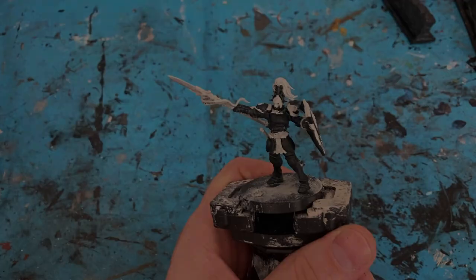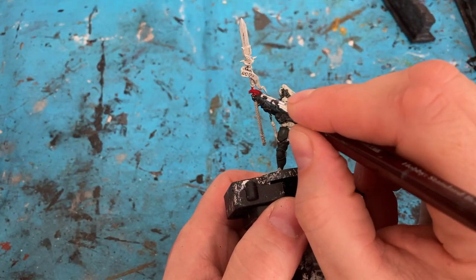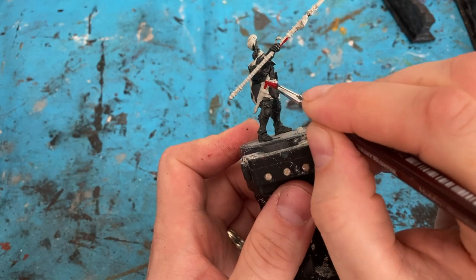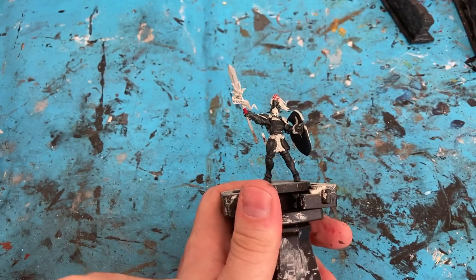Next color is Mephiston Red. With the Mephiston Red I'm focusing on two areas: the pole of the halberd, the handle of the sword, and for this guy the plume in his helmet.